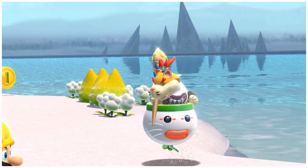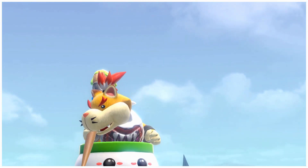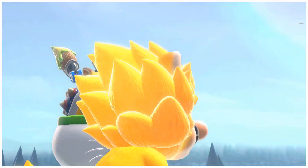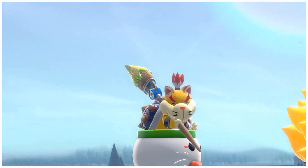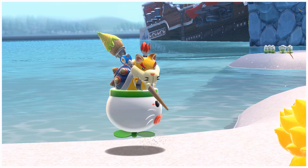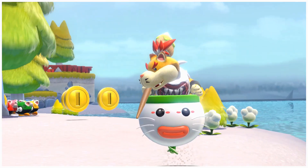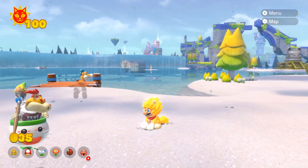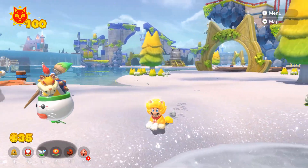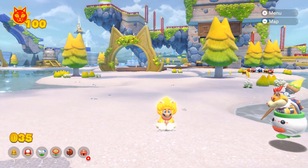But all of a sudden in photo mode I saw this monstrosity — there is Meowser Jr. So after getting all 100 cat shines, you get to play as Fury Mario, or Super Sane Mario, and you also get to have Meowser Jr. follow you around. He is just terrifying — I would not want to run into him in the middle of the night. So yeah, that's the video for you guys. I hope you enjoyed this. If you liked it, please make sure to subscribe. I'll see you guys in the next one!